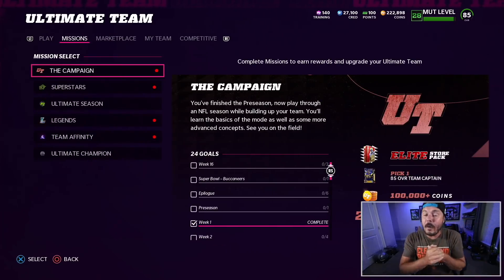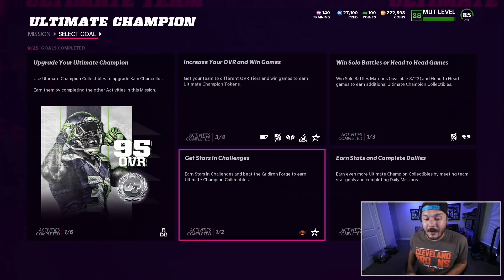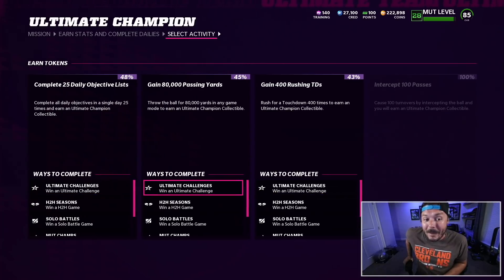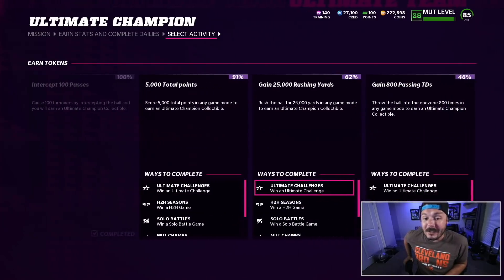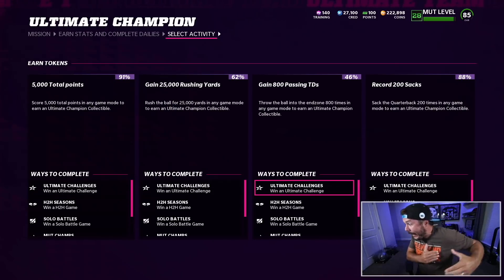Quick update: we are level 28. I'm trying my hardest to get all my MUT Master stuff done and all my level grinding done. Earn stats — I'm hoping to no-life this tonight. 45 on the passing yards, 33 on the rushing yards, 5,000 total points almost done, 25,000 rushing yards. I need to get these cards done. Every time I find a little edge, EA Sports patches it.